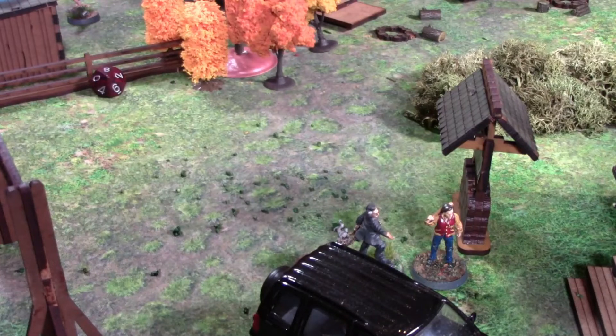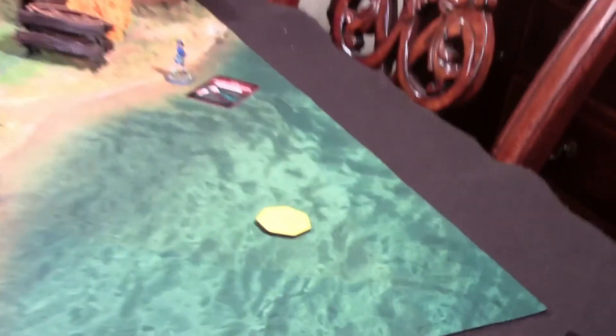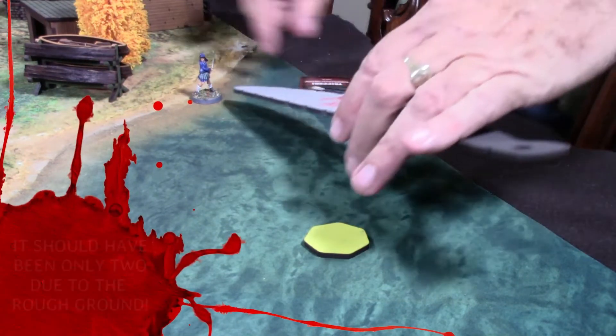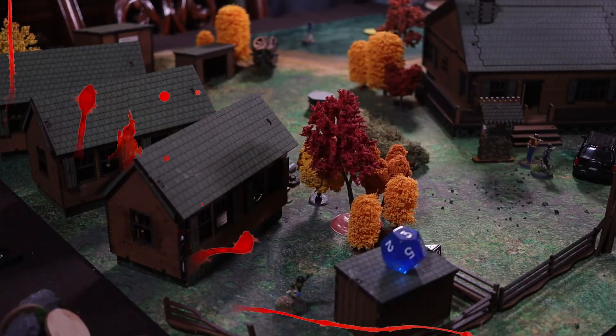Chisaki had fallen in the water on a previous turn. She's going to have to stand up first and then she only gets to walk 4 inches. Terror is pretty light in this game so far. And so we go to Turn 4.